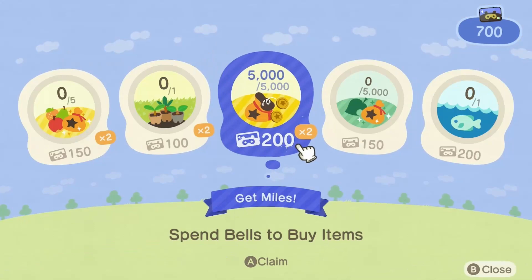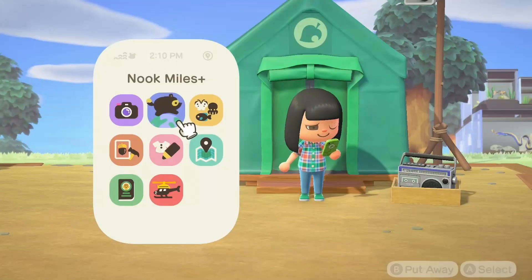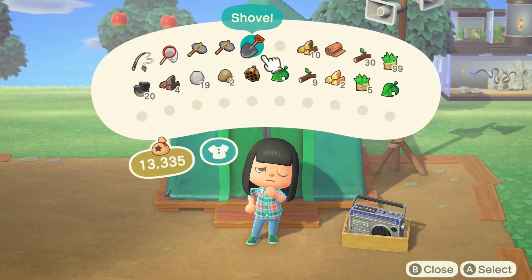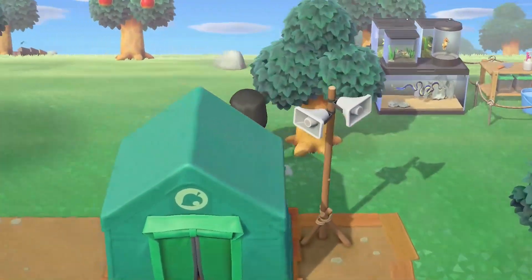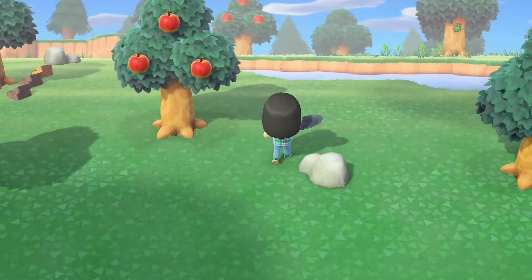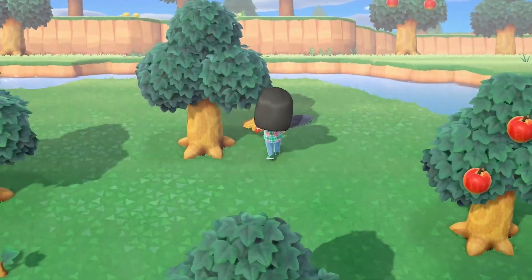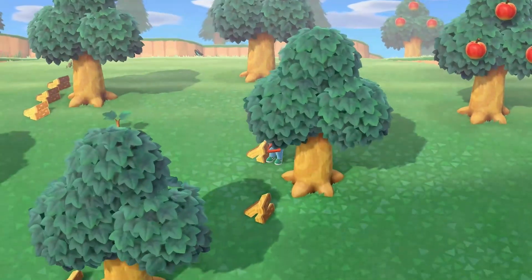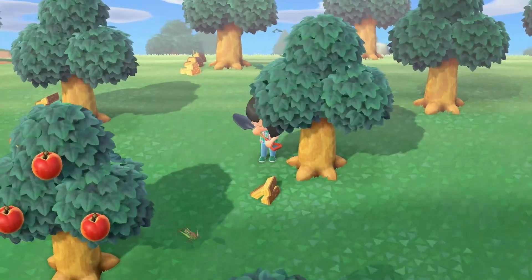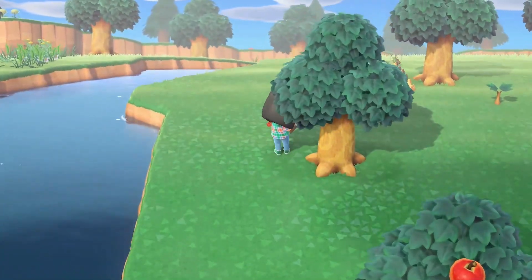So now we have finally upgraded our pockets — it's gonna be so much easier. Which means we actually need to grab more resources. I don't remember if I hit this rock yet... yes, we have. We definitely still need to make a vaulting pole. Obviously I don't have enough softwood. Once we make the vaulting pole, we can go across and find our other rock.